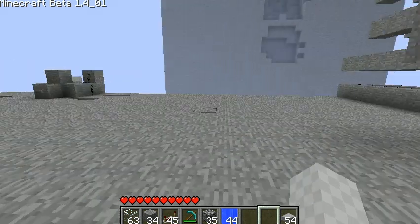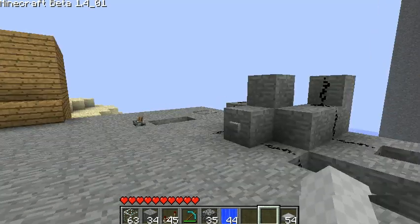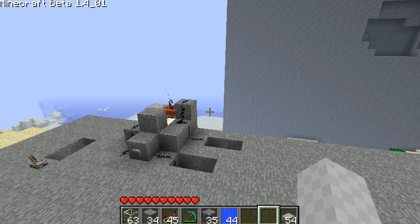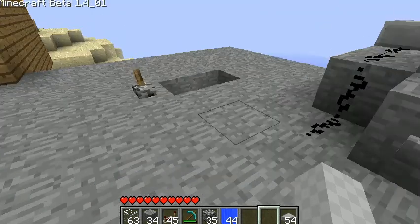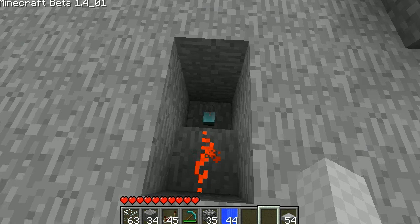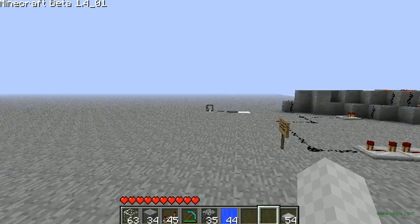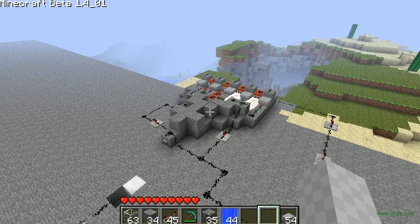Here I have my 31-TNT cannon — it has 30 TNT to propel it. And here I have an auto-reload mini TNT cannon, which is a design that I made up; it doesn't shoot very far though. I had a TNT cannon that would automatically appear when you hit a switch, kind of like the auto-reload. If you guys want a video on that I'll make a tutorial, but this is my original design TNT cannon.